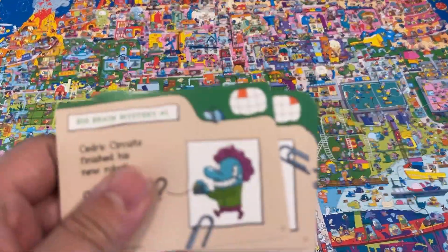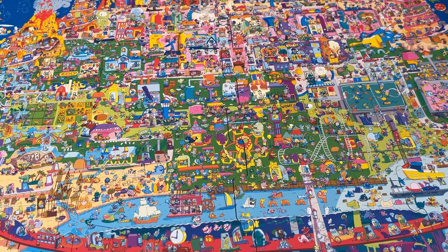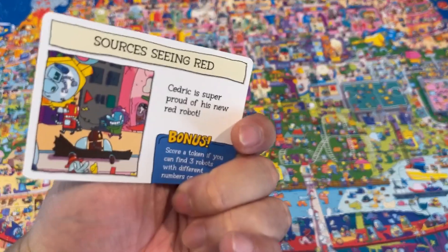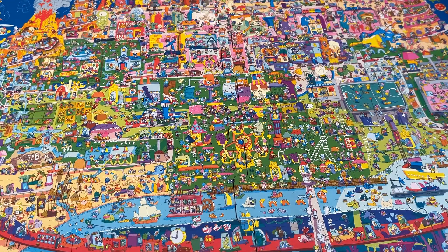You have five mystery cards. There's a whole set of cards that you can pull out. Green cards are for all ages, and then red cards are a little more difficult. They encourage you, if you have younger players, you can also just play it as a Where's Waldo game of just find the thing in the picture.